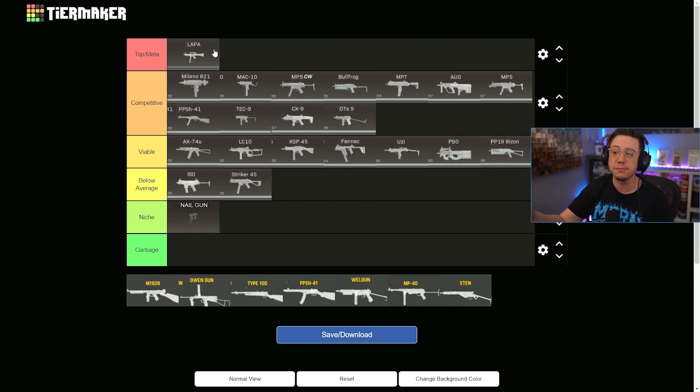The Lappa to me stands above all these other ones post-Pacific update, just because it still has one of the top TTKs in the game, great mobility, very little recoil — it's absolutely a dominant SMG. The Milano is great for sniper support. Right now, surprisingly, the Mac 10 has phenomenal mobility.